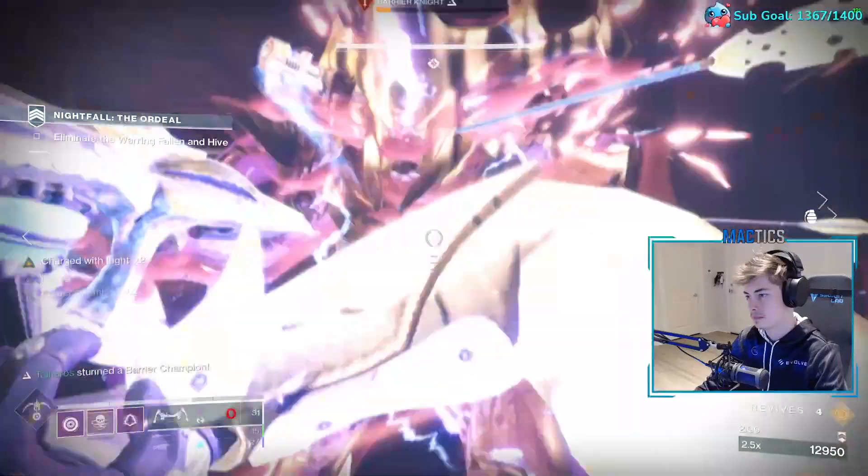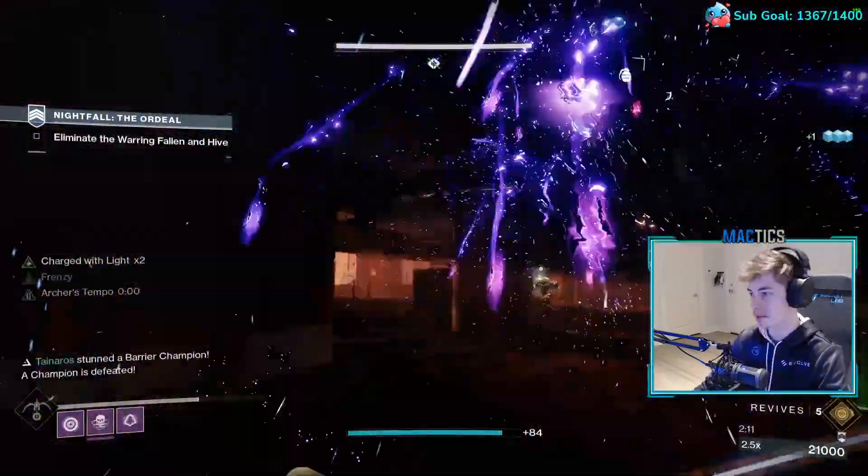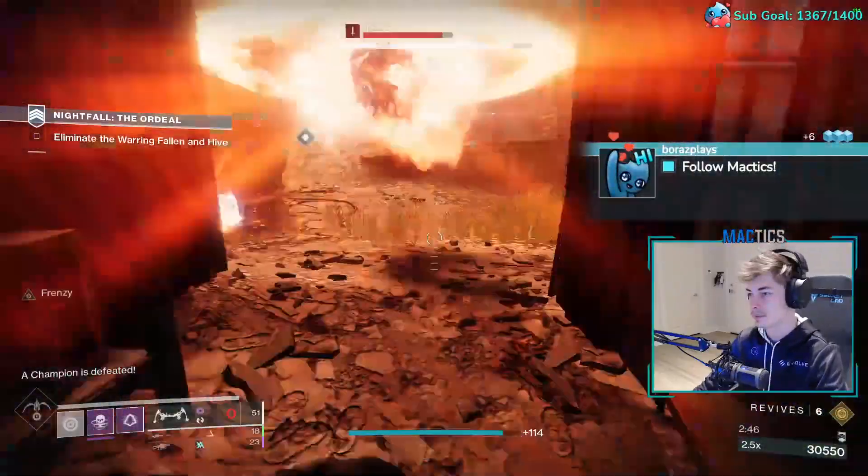Next room. Kill the enemies. Kill the Barrier Knight. Go to the next room. Kill the Overload Captain on the right. Kill the Wizard.